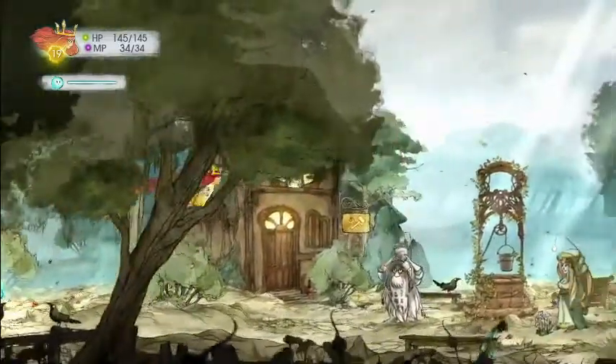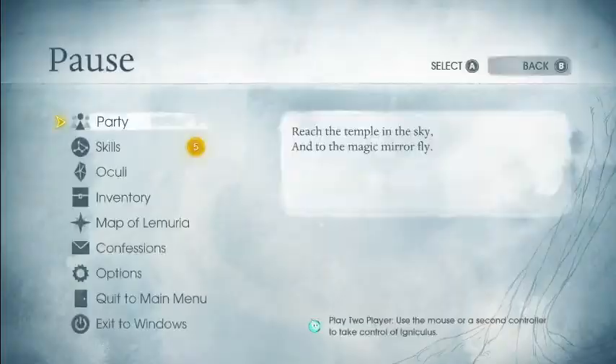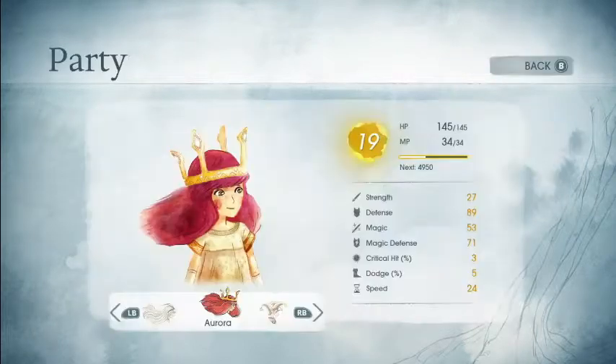As you can see, we're back here at the town to turn in the quest to find Achilles the Flying Pig. But first, a bit of housekeeping. Aurora gained a level: got plus 8 HP, 1 MP, 3 Magic, and 5 Magic Defense.